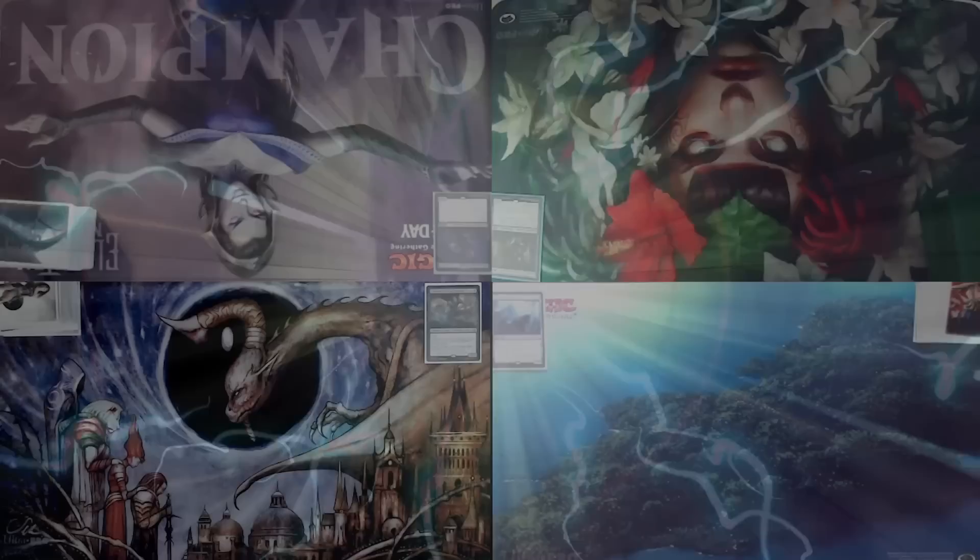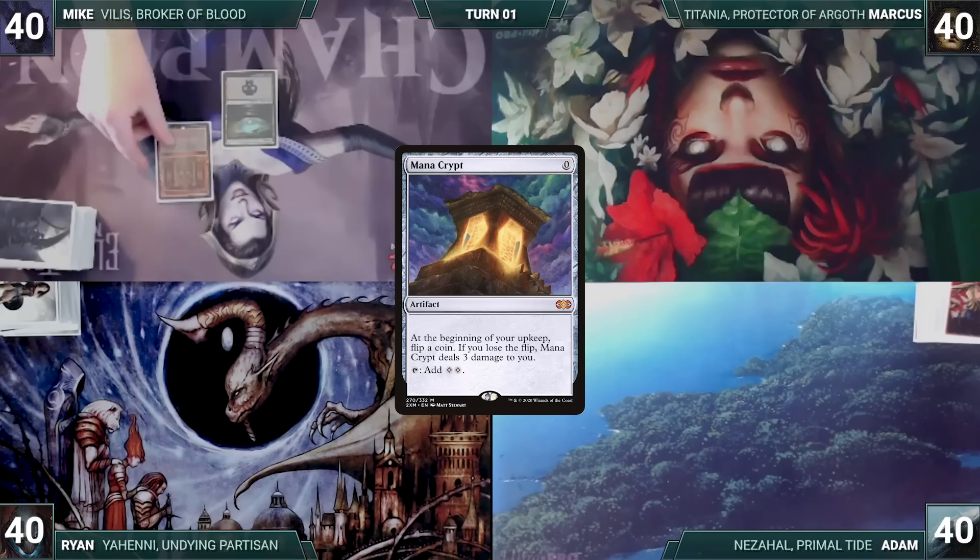Without further ado, let's begin this vicious, villainous, vivid, vexing venue of value. Mike wins the Kaldheim Viking Roar Challenge and gets to start us off. Mike draws a card for turn and plays a Swamp. He casts a Mana Crypt, then a Demonic Tutor, fetches up a card into his hand, and Mike passes the turn.